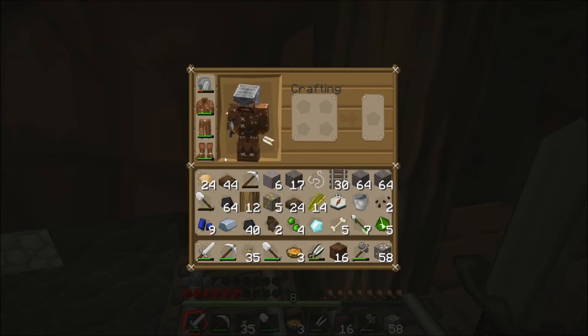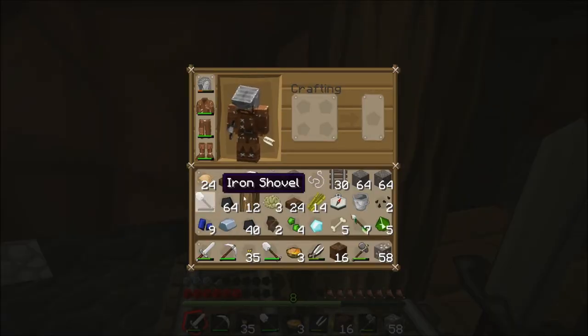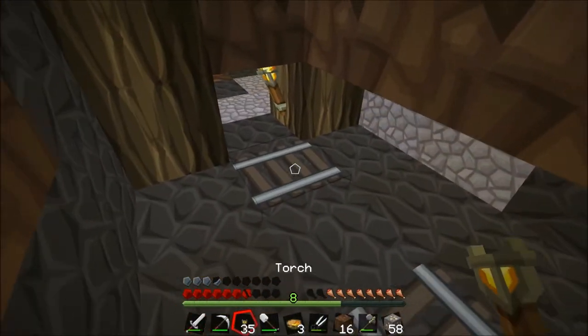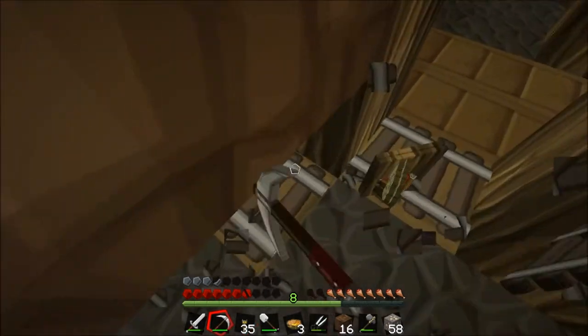What do I not need? I don't need this. Oh, I do need that gold though. We got that. Let's keep collecting these rails. So we got one diamond.